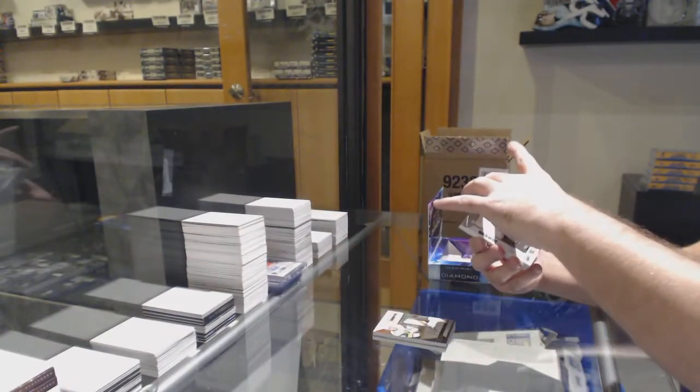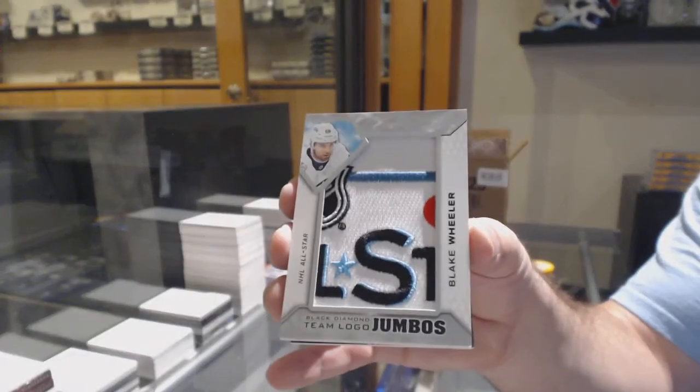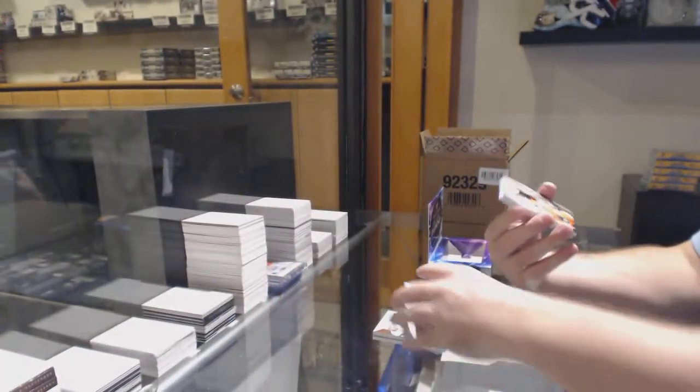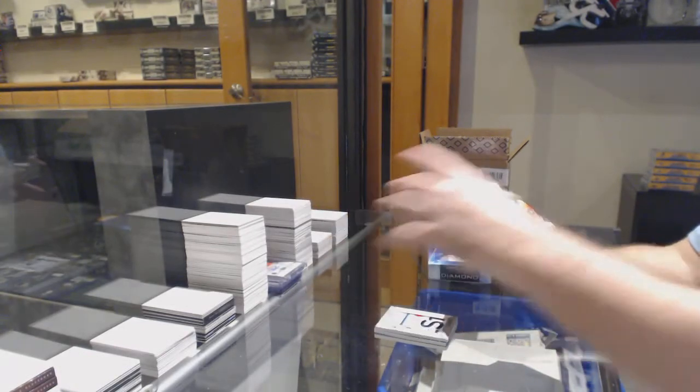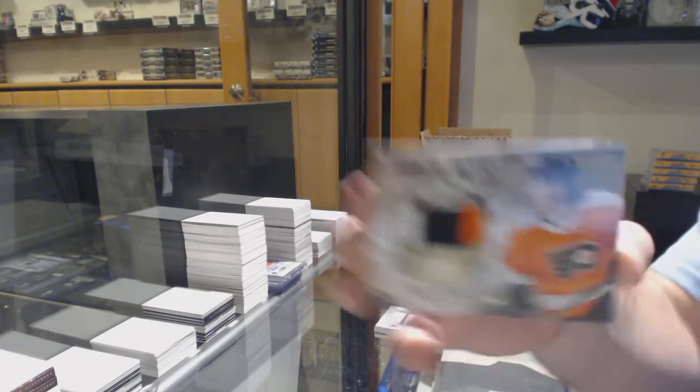For the Winnipeg Jets, we've got a Blake Wheeler Team Logo Jumbos. For the Flyers, Diamond Mine Relics Patch, number 230, Nolan Patrick.